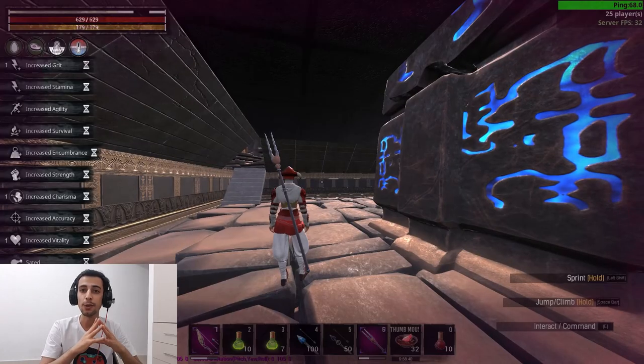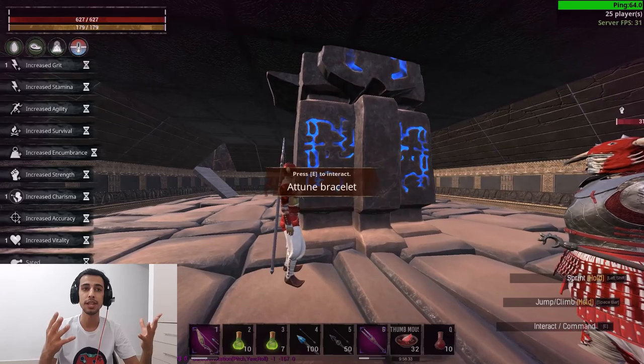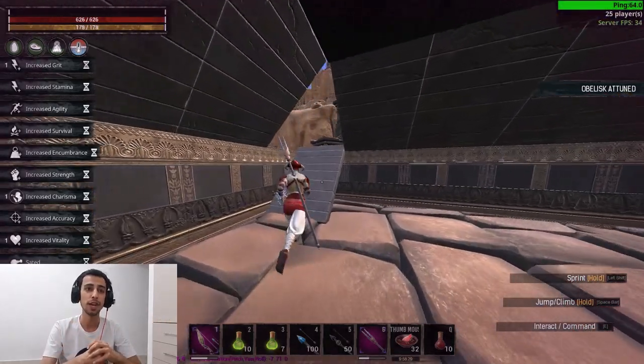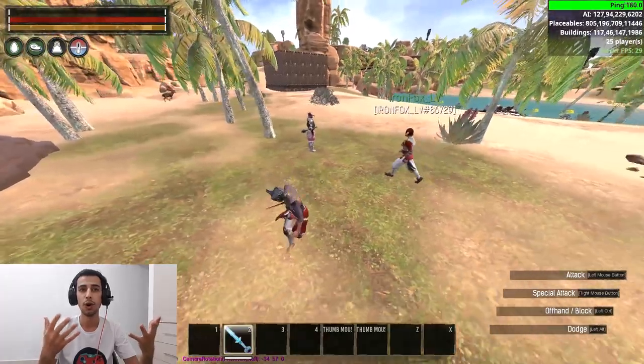Now he's gonna attach the obelisk after the TP, so he has the obelisk forever. You can do this even naked to get all the obelisks — get the obelisk attached, kill yourself, and do it all around the map.